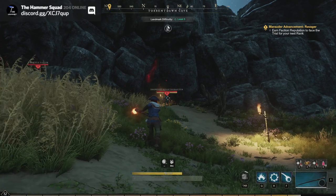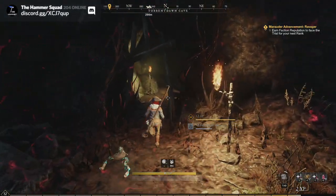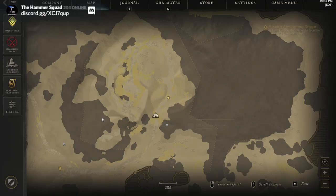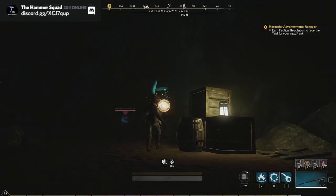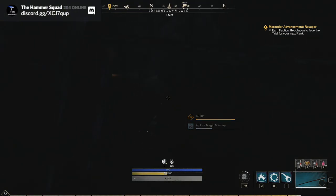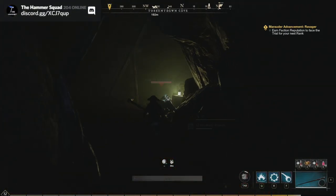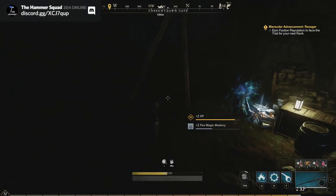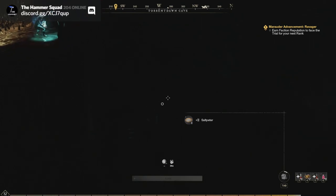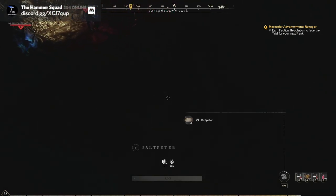I'm going to head into this cave. There's actually a fair amount of saltpeter — this is probably the second best saltpeter farming area in the game, which means it's less often contested. There are three nodes in this dark part just here. I wish they'd give us a torch. These can be quite hard to get all three because sometimes they don't all spawn back when you do the cycle, and they're just hard to see. There's the third one.